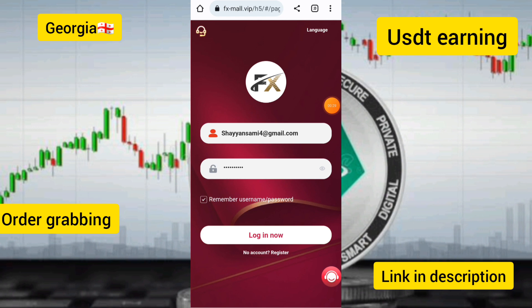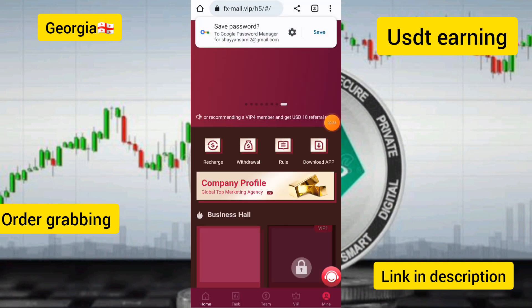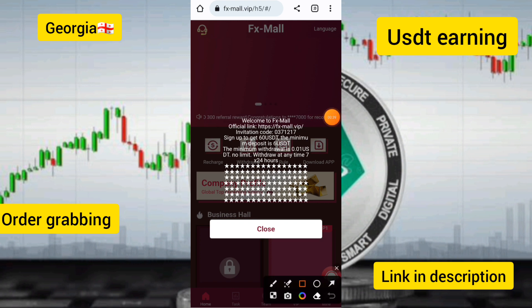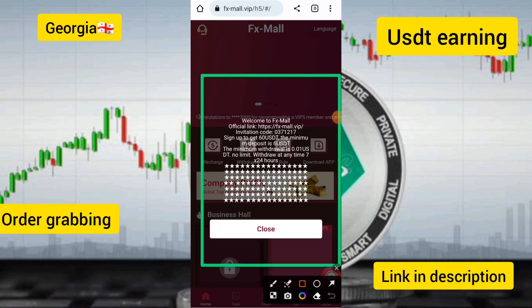You have a one-touch login option on this site. You can see my account has been logged in now. After you log in, all the options will be shown, and the latest announcements will be displayed.